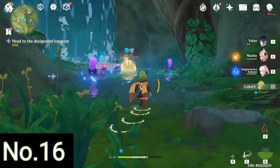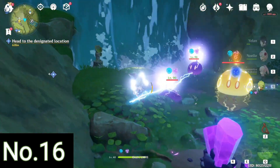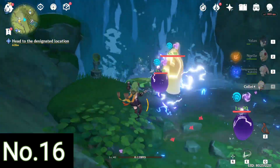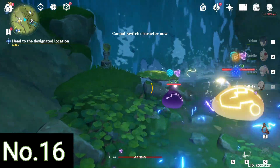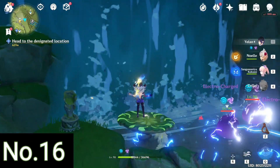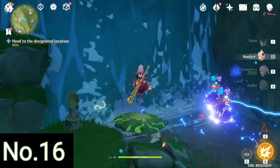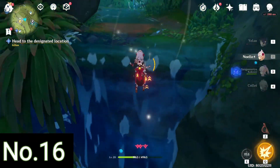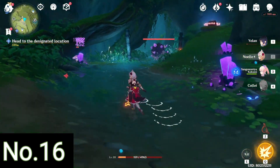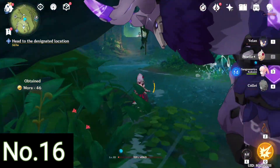We can use a mushroom to climb up the waterfall. Once you climb the waterfall just go on ahead — you don't need to worry about the enemies here.